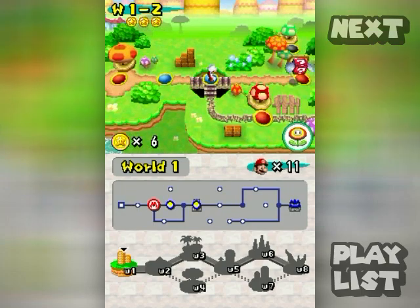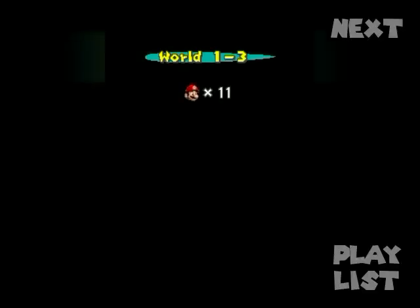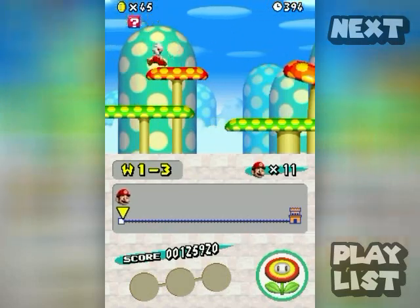I'd like to save those mushroom houses for later because I want a specific power-up from one of them for the upcoming tower. So I'm going to skip them for now and just head over to 1-3.